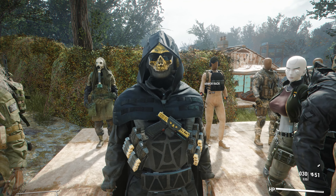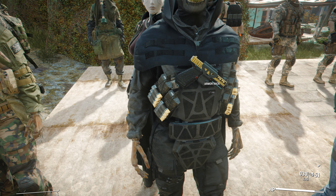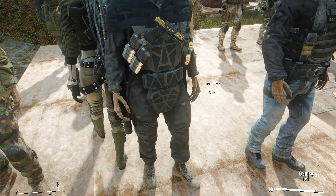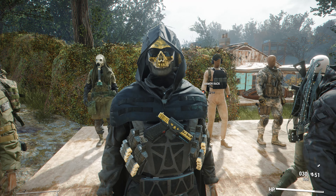Next up we have Ghost with a huge glowing golden mask and a golden pistol — if you want to kill your enemies in style. It has magazines, shotgun shells on the hip, and a ballistic vest. Really nice stealthy Ghost outfit in style with gold. Get this from the Discord server.